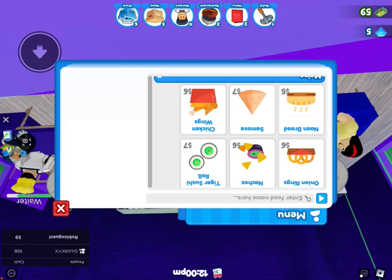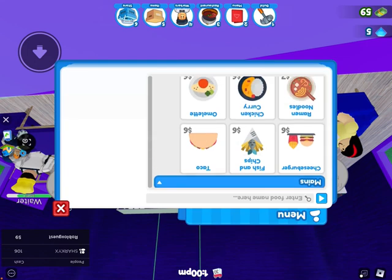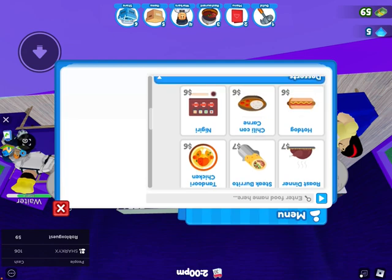Let me see quiche. What's quiche? I love quiche. Quiche is white. I love quiche — I eat everything with it. Okay, my mains are cheeseburger, fish and chips, taco, ramen noodle, chicken curry, omelet, roast dinner, steak burrito, tandoori chicken, hot dog, chili con carne, and nigari.